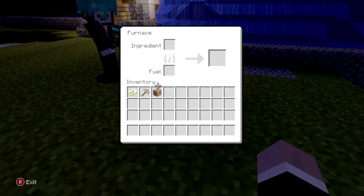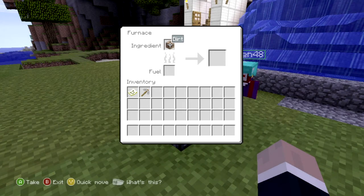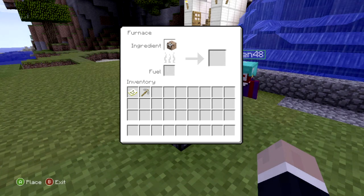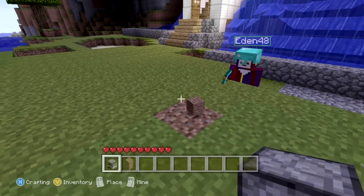Pick up the item you wish to duplicate. This can be any item that does not have a health bar — pickaxes will not work. Then while holding the item over the inventory slot of the furnace, hold down the X button and you will continuously pick up and drop the item. While you do this your partner should use a pickaxe to destroy the box. When done correctly two of your items will drop and one you will not be able to pick up.